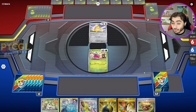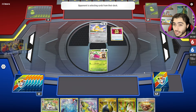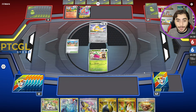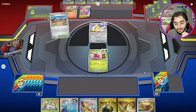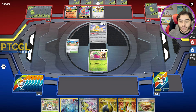Our opponent started with Jirachi in the active — definitely not their preferred starter — but they have a VIP Pass in their opening hand. My guess is it's going to be a Charizard kind of day today, and there's Charmander coming down. This is really good for us, especially because we went second — they really can't do anything unless they evolve into Charizard and Pidgeot. When they evolve into Charizard and take the first swing, we lock them up immediately and they're done.